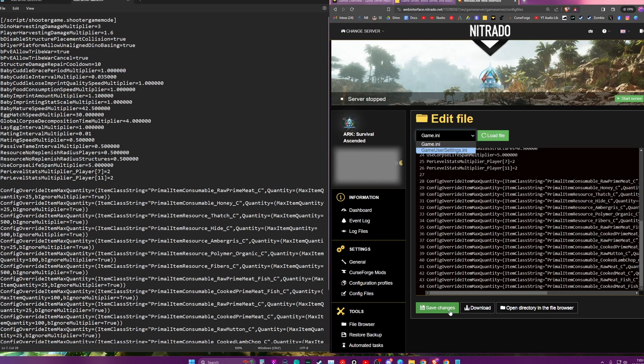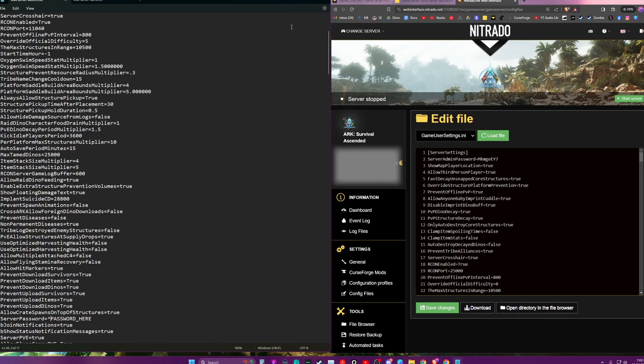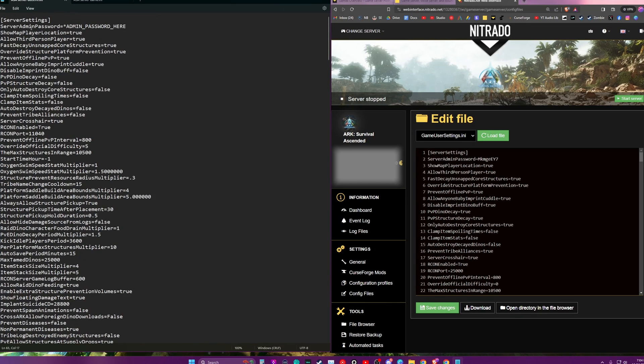You can also work on setting up your own using a notepad document — that's basically what I did, so that any server you set up you can just copy-paste them over. Right now all of the GameUserSettings INI are just on the default. So I switched over to the GameUserSettings and I've got a separate note with all of these configs.